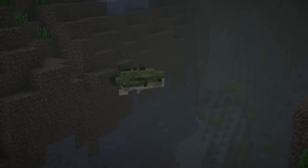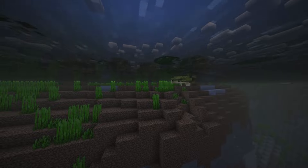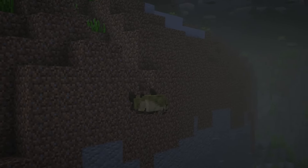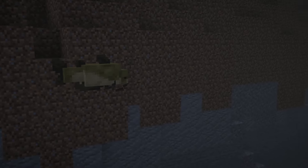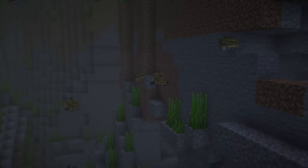The bass is a fish which spawns naturally in swamps, mangrove swamps and rivers. They will drop bass when defeated and can be bucketed. The catfish hunts and kills other small fish but does not currently eat them. They drop catfish when defeated and can also be bucketed.